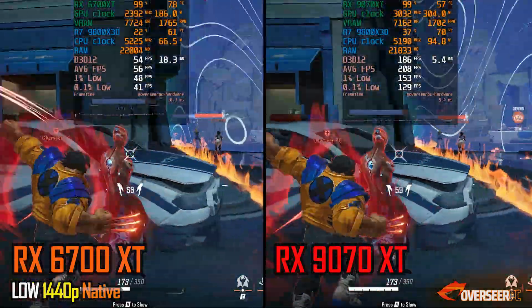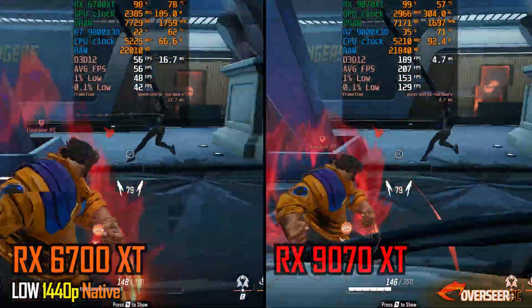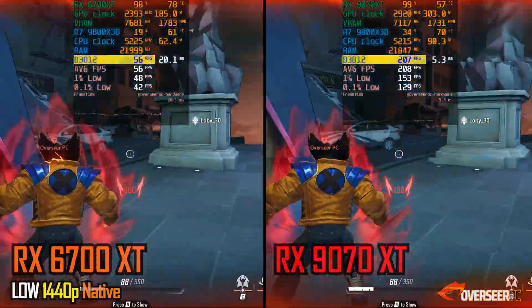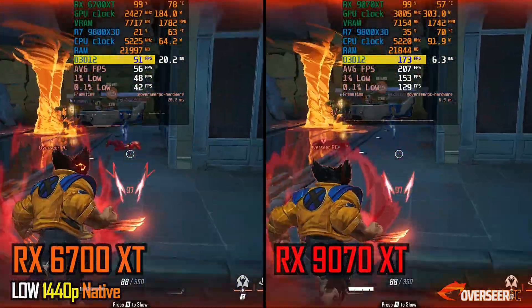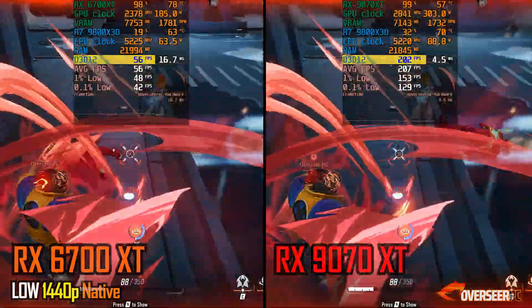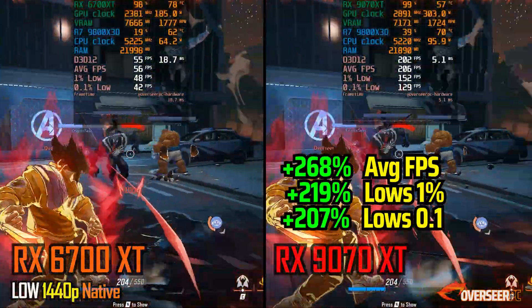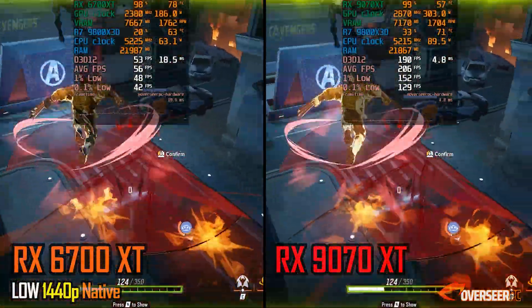Next game is Marvel Rivals. We're running at 1440p native, and look at the difference in performance — this is not even a contest. You're getting about more than 200% gains in frame rates with the RX-9070 XT. This is probably the game where you will gain the most out of all the games we feature here.